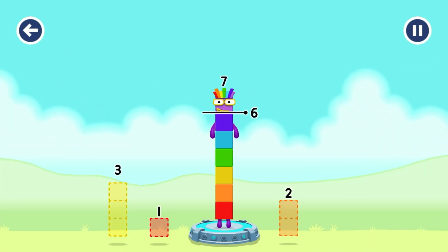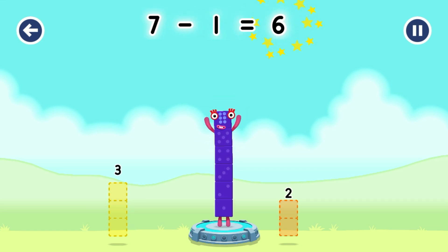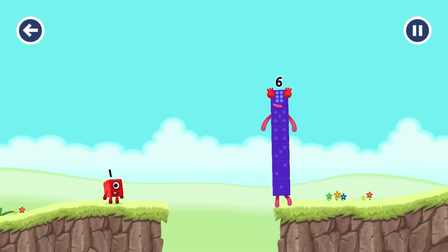Take number blocks away from 7 to leave 6. 1. You've solved it! 7 minus 1 equals 6. 6. 6! Well done!